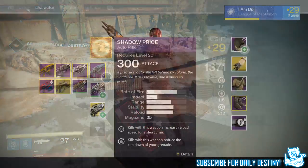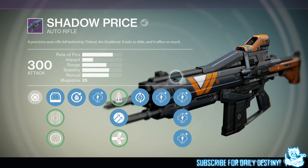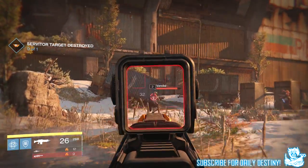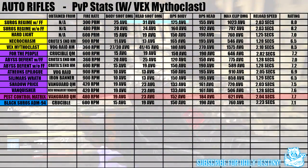A lot of people are comparing this to the Shadow Price, which is the old school amazing vanguard auto rifle. Keep in mind auto rifles in PvP have been nerfed, so they aren't as good as they used to be. On screen I'm showing you a spreadsheet I made last night — it took me hours to do and find out all the stats for these weapons, because I basically had to equip them all, go into PvP, record a little snippet of each, and calculate all the damage output.